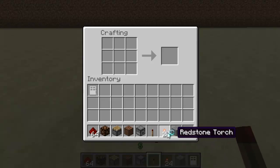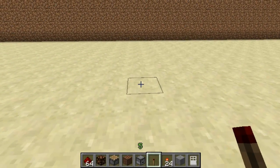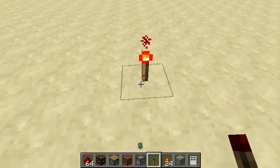I'm on creative mode so I only need to make one to show the example. Basically you pop it down and then it will turn on depending on the distance you are away from it.